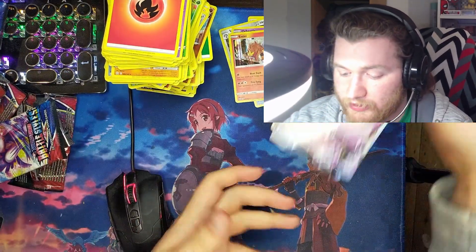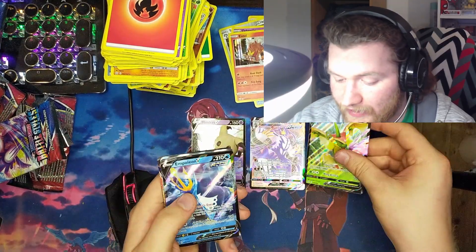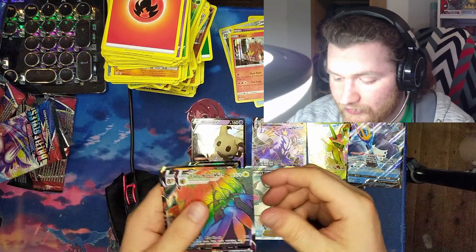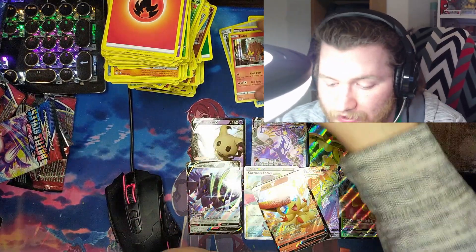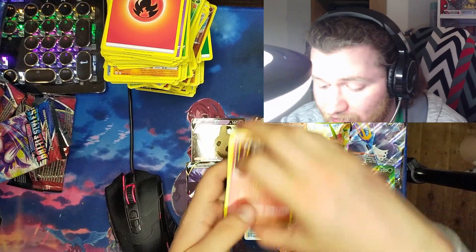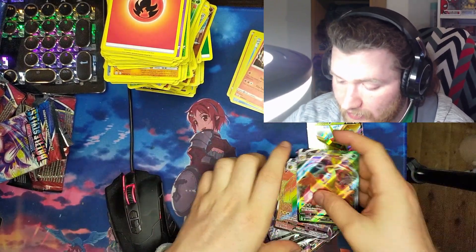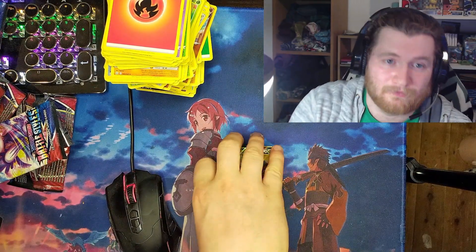So from that box we got: Mimikyu V, Urshifu V-Max, Flapple V, Empoleon V, Corvonite V, full art Kiawe's Focus, Tapu Koko V-Max rainbow, Flapple V-Max, and then we got the Entei holo, Kingdra holo, Orbeetle holo, Steelix holo, Luxray holo, and another tech holo. I think that was pretty good! Those were some pretty good pulls. I will open the Yugioh box in another video because this was too long — thank you!